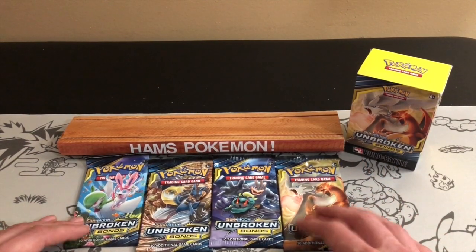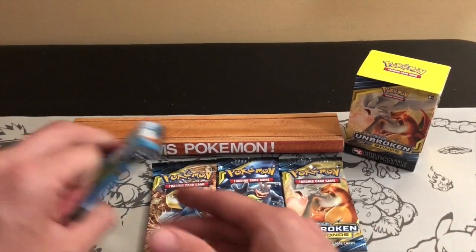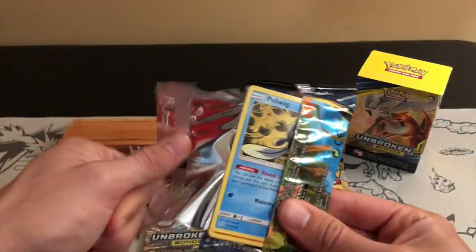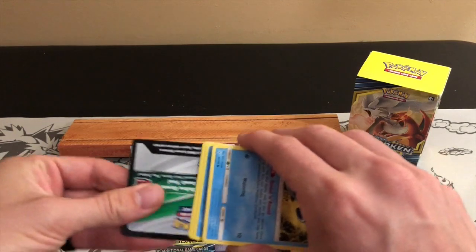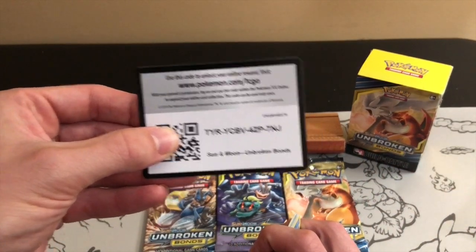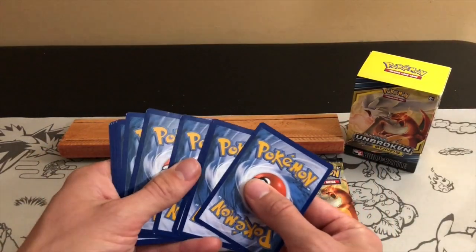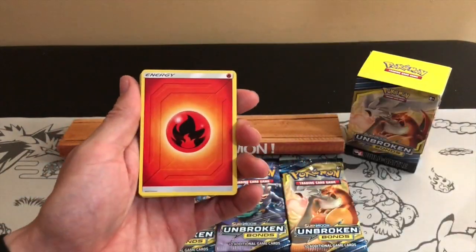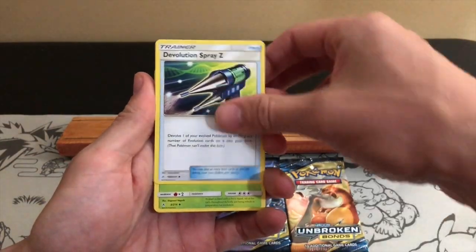These are available at Target and Walmart etc. Here are the four different pack artworks. I'm going to go left to right and leave the Charizard artwork for last. I've had absolutely atrocious luck with this set so far. I've only had one white card code from the eight packs I've opened so far.